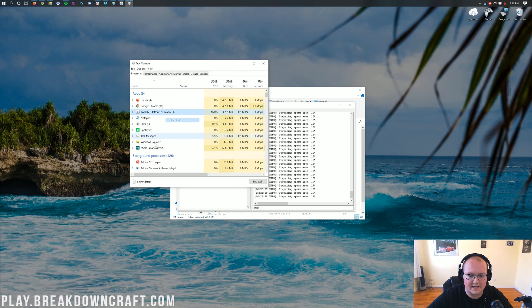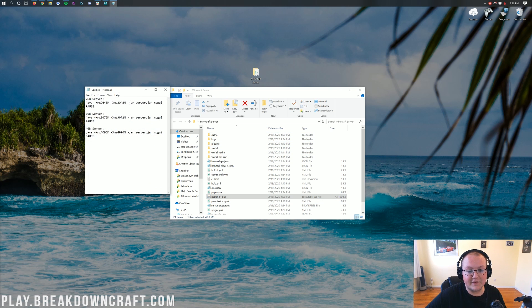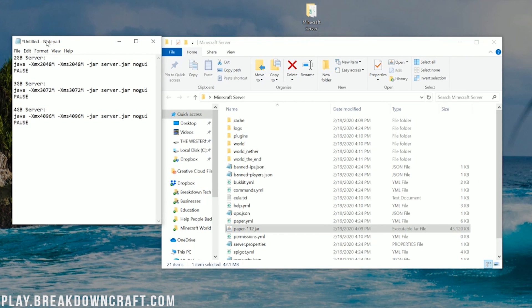We need to turn this into a server with a run.bat file. Go to the description of this video — there's a list of codes you can use in a run.bat file depending on how much RAM you want: two gigabytes, three gigabytes, four gigabytes of RAM. If you want more than four gigabytes, copy the code and replace the numbers — for example, 4096 megabytes. If you want six gigabytes, change that to around 6200 megabytes. Most people won't need more than four gigabytes for a locally hosted server.